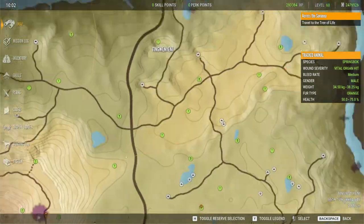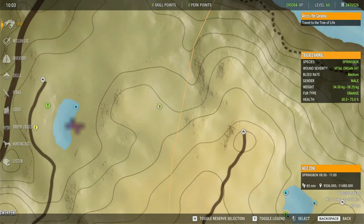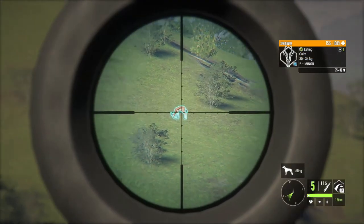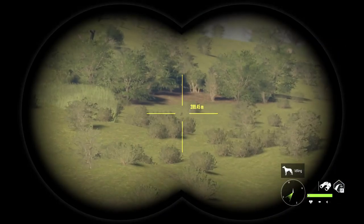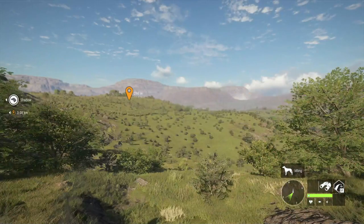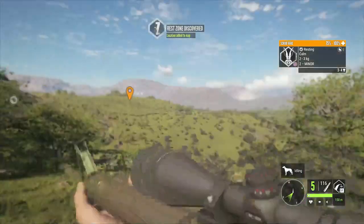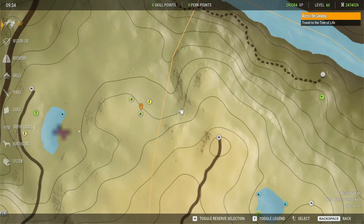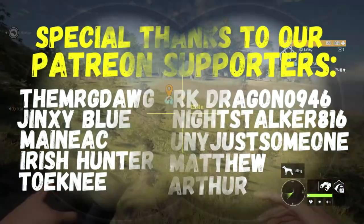Another area I've found good springbok zones is further out on the map — there's a feed zone from 8:30 until 11:00. There are also some scrub hare right there, and look — a rest zone too. This area is still a great spot for rest and feed zones, especially for species that no longer drink.